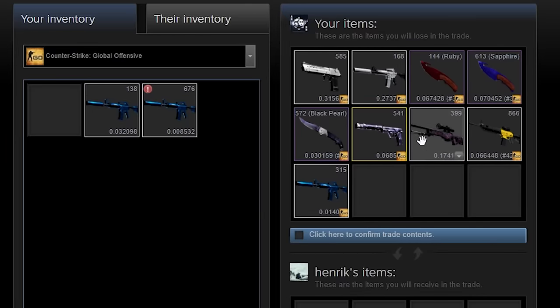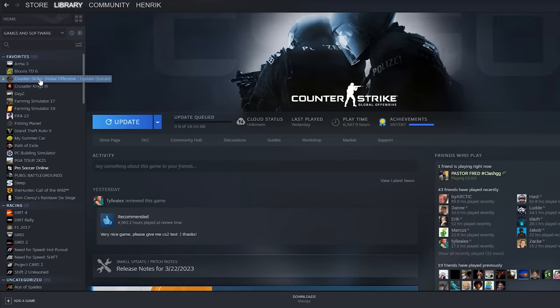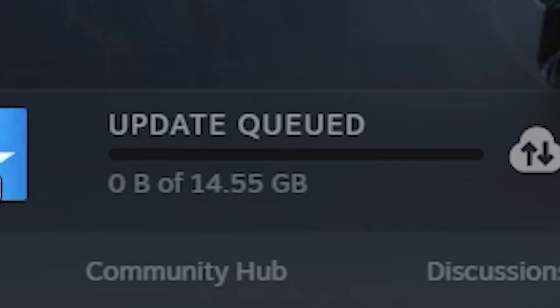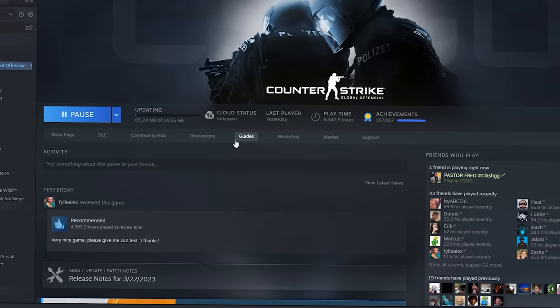Set up a little trade offer here that I'll be sending over to my friend, and then I'll see what they look like. So now let's jump over on his account and jump into Counter-Strike 2. Holy shit — Counter-Strike update queue, 15 gig update. So that is Counter-Strike 2. I'll go ahead and update now. And finally, try out Counter-Strike 2.